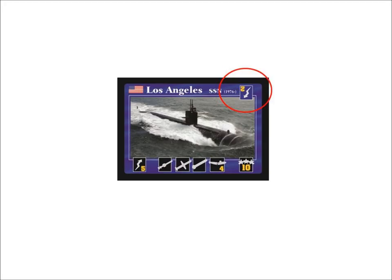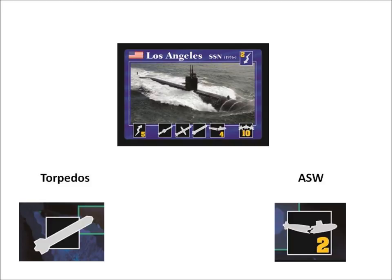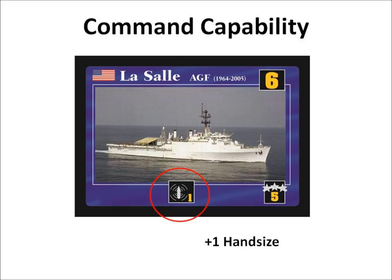Submarines can be identified by the upside-down blue evasive symbol. A submarine must be active (right side up) to initiate any type of attack. Submarines can only be attacked by torpedo or ASW attacks. Shuffle the action card deck and place it face down in the middle of the table. Each player begins with a hand size of seven cards. Some ships have a command capability which will increase your hand size — add the command capability of all your ships to your maximum hand size. As command ships are sunk, your maximum hand size is reduced.